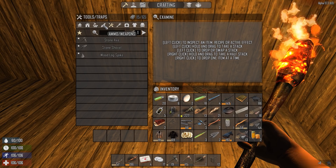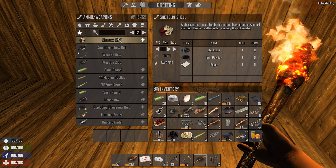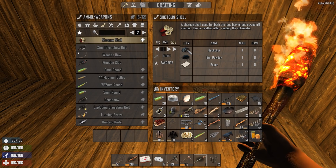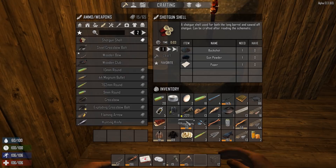I want to know what I need to make shotgun shells. I already have the book for shotgun shells - that is a beautiful thing. I need buckshot, gunpowder, and paper. I can get all of that - I don't need anything special. Well, I probably shouldn't speak too soon; I might need something special in the forge to get buckshot. But other than that, yeah, I'd like to get a shotgun soon, that would be sweet.